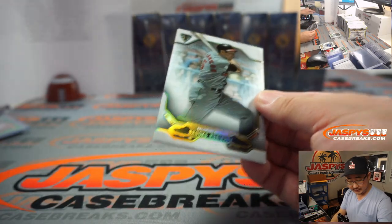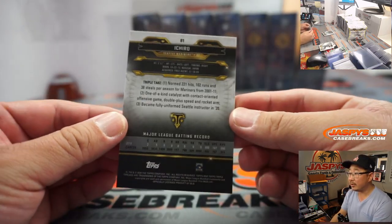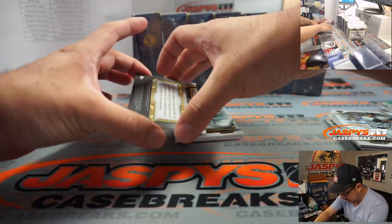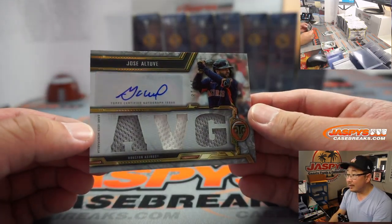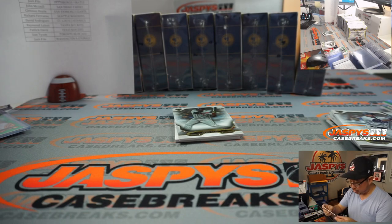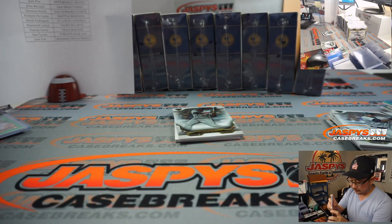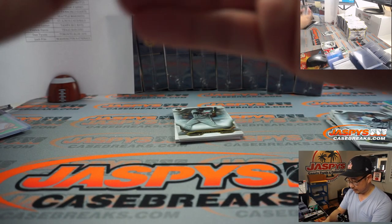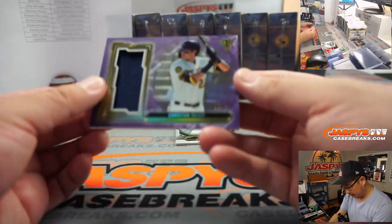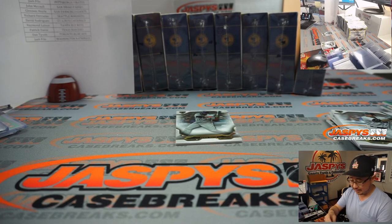Brooks Robinson, there he is. Base card behind David Ortiz, Ichiro — Mariners edition. And then we've got a Jose Altuve triple relic and autograph for the Strohs. 17 out of 18 — that'll be for Aaron. And we've got Christian Jelic, 5 out of 27 — piece of his jersey going to Jeremy Tillman and the Brew Crew.